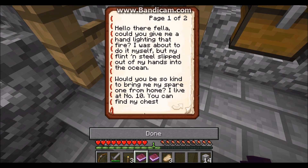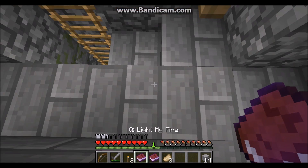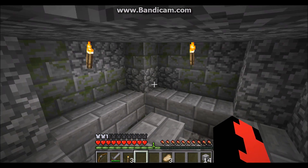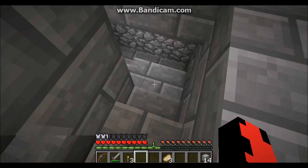Ready for my reading. It says: 'Hello there fella. Could you give me a hand lighting that fire? I was about to do it myself. My flint and steel slipped out of my hands into the ocean. Would you be so kind to bring me my spare one from home? I live at number 10. You can find my chest behind the painting. I have a reward for you when you come back. Do not read part 2 yet.' Okay, so this is a nice simple quest - I can just run there, grab a flint and steel, and come right back. Is it really that simple?